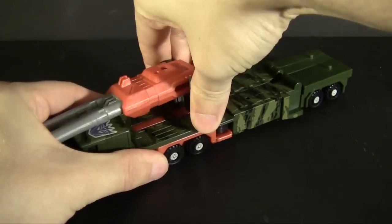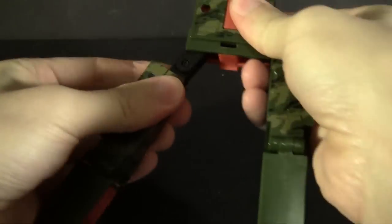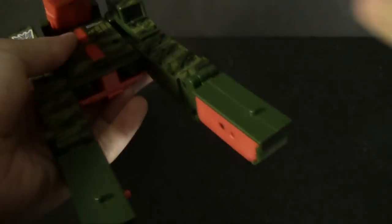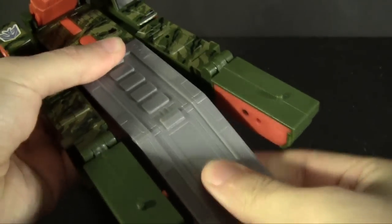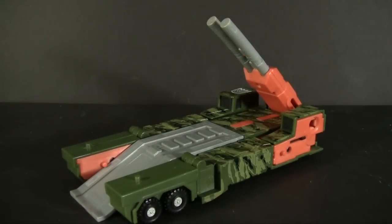Before we get to robot mode, there is a battle platform mode worth mentioning, because it does require some extra parts in order to form up, so it's completely intentional. It's pretty simple — mostly the torso mode lying flat down with a ramp added. While it's pretty basic, it's kind of neat that a toy this size has a base mode, though it is pretty shoddy as a base with space for only one other team member at a time. Strangely enough, this is where the camo paint looks the most solid, almost like this is the mode they had in mind when they made it.